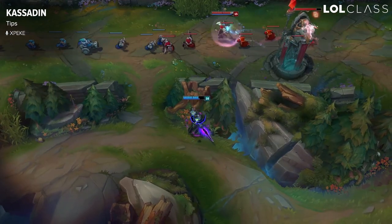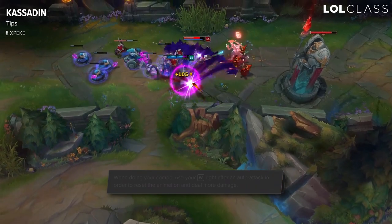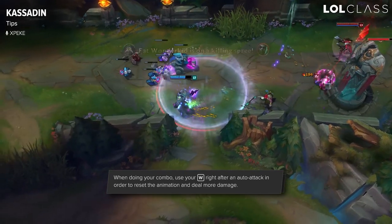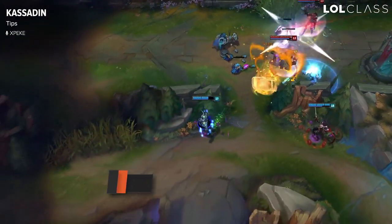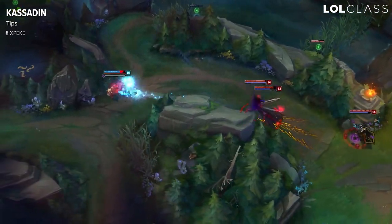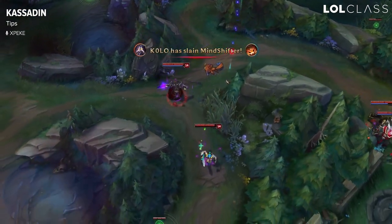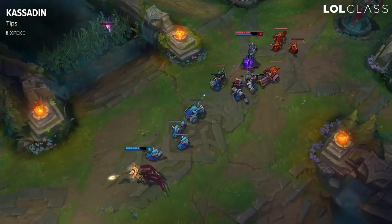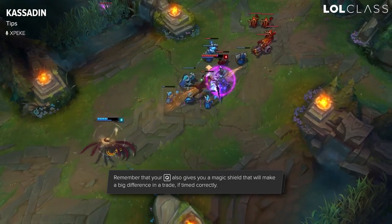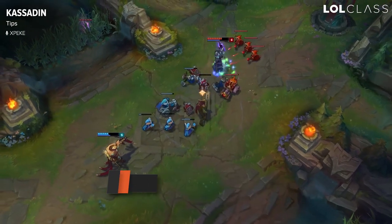With Kassadin it's always really good when doing a full combo to ult on top of the target to do the most damage. Then as soon as you land, slow them, do an auto, and reset it with your W. Your W resets the auto attack, giving you an extra auto that might secure the kill with Ignite when they Flash away. Don't burn everything too fast — do it slowly: slow, auto, Q, then finish with W at the same time. Remember that your Q always gives you a magic shield that negates a lot of damage, so use it when the enemy is about to cast a spell on you, as that shield is really important in 1v1 fights.